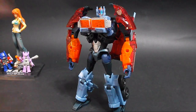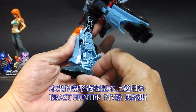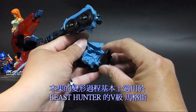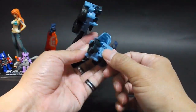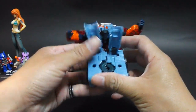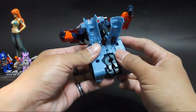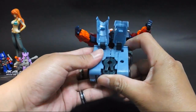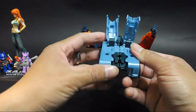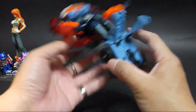接下来分享变形过程。首先从腿部开始，大空洞要靠脚掌来填补，从这个地方把球关转进来，利用这里关节把它推进去。这两片稍微翻开，两腿可以做结合。稍微往里面推，让这个圆成为比较完整的形状，虽然说后面没有卡榫可以扣。